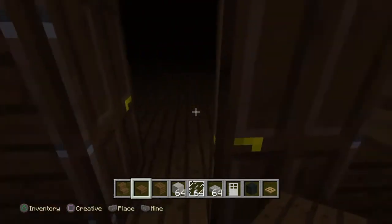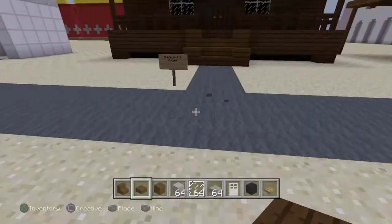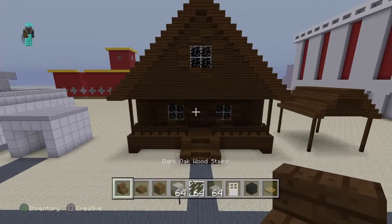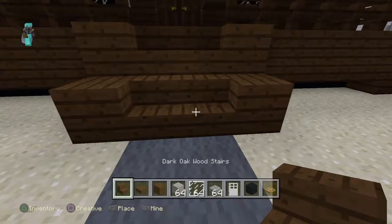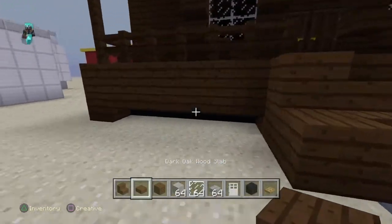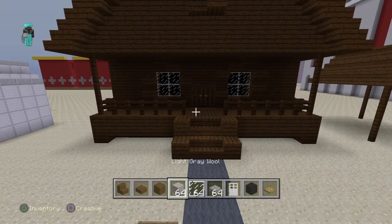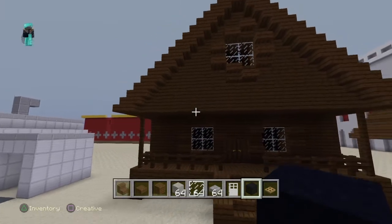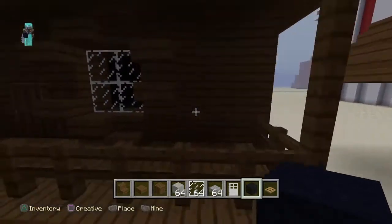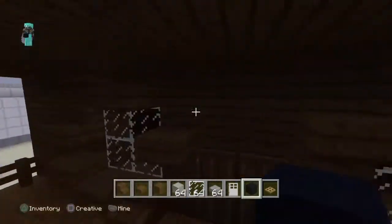I'll just make it scary looking. Let me show you the materials you will need: dark oak wood stairs, dark oak wood slab, dark oak planks, glass pane, black concrete. For things that aren't as needed: dark oak fence and dark oak doors.